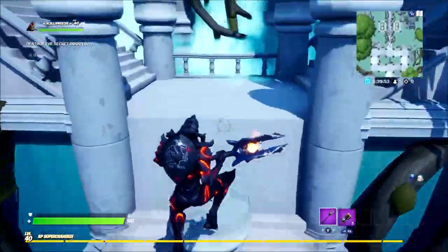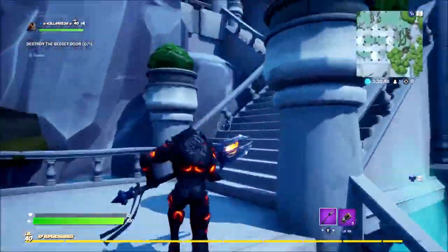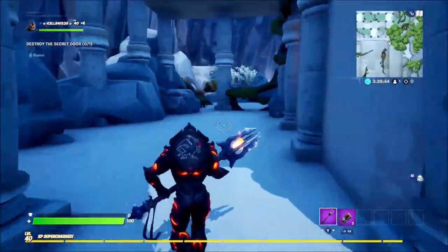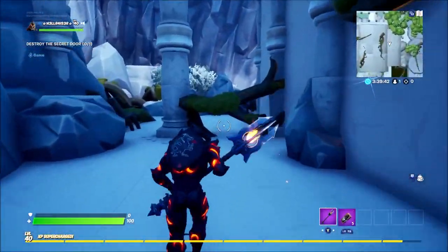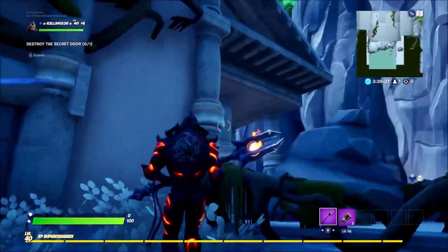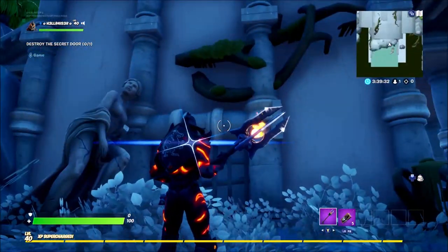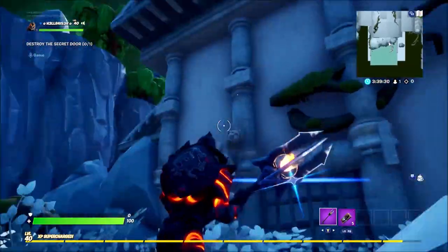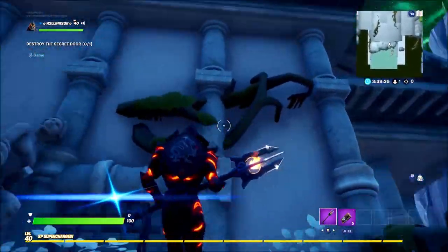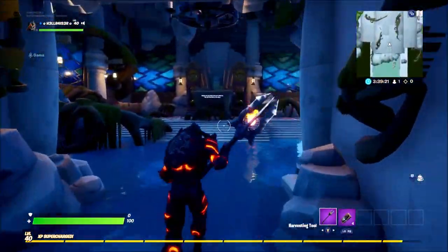This is a bit of parkour, as you can see here — not too much, it's not too hard. Just head up these stairs and then round the back of the building. You might think you're going to have to blow up that door, but it's definitely not — you're going to go behind. By the way, if this video does help you, make sure to hit that like button and subscribe because I do this every single week. Turn on notifications so you get notified first when I upload — I do them pretty much instantly as soon as the hub comes out.